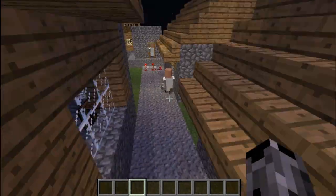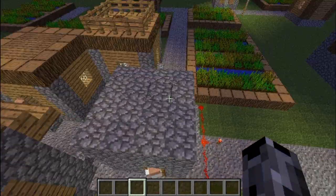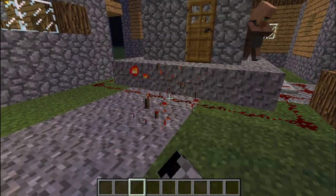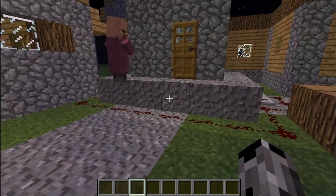Yeah, they're already in here, so it's going to work. Basically what happens is they all go into the central area, and when I destroy the torch, they'll all fall in.